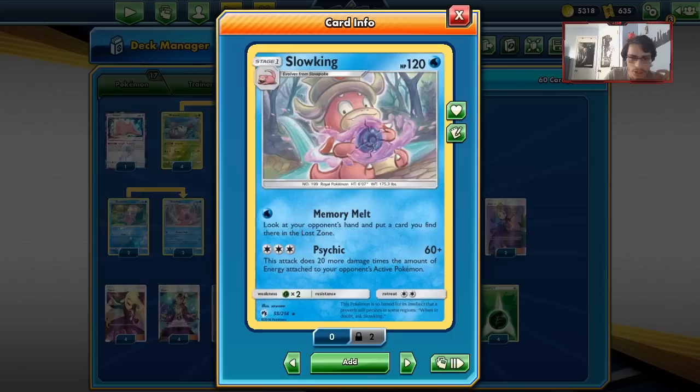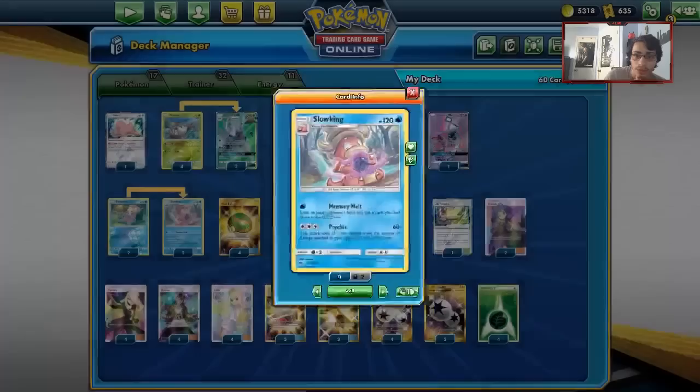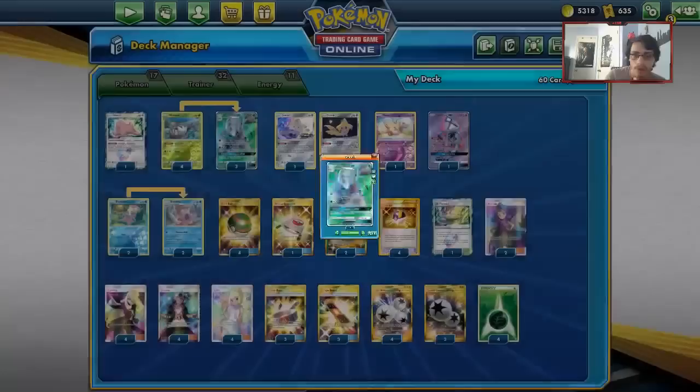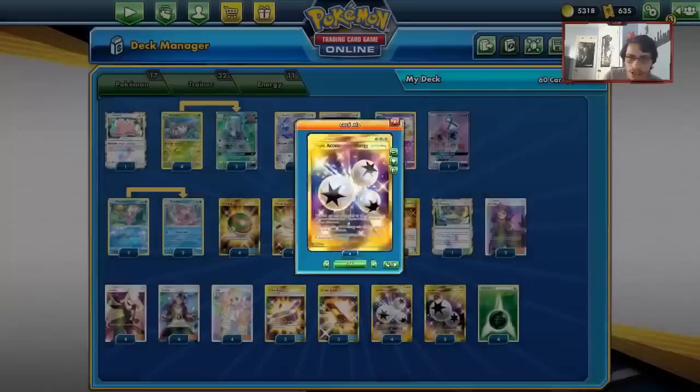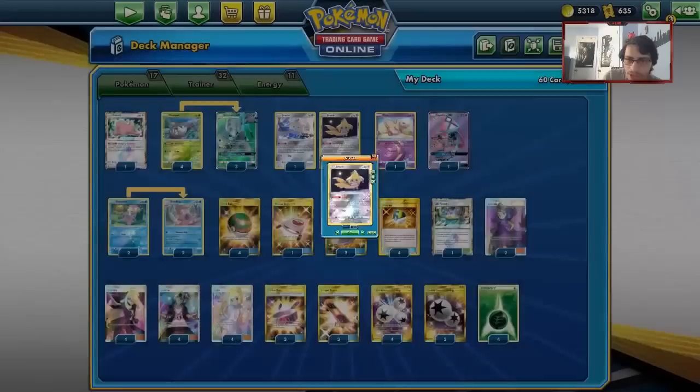Being weak to fire is not a good weakness because of how popular Reshizard is. So we're going to run a Slowking line in the deck — a 2-2 Slowking line — basically replacing Garbodor with Slowking. We're going to use Slowking for Psychic, and we're playing Triple Energy, which is actually another good card with Glissapod because you can use it with Armor Press and Crossing Cut.